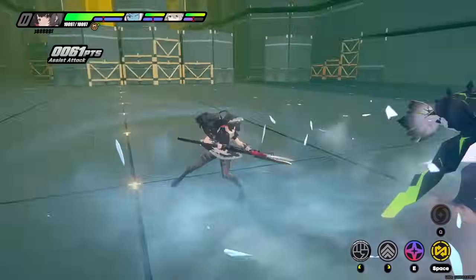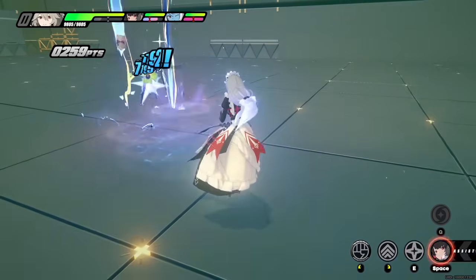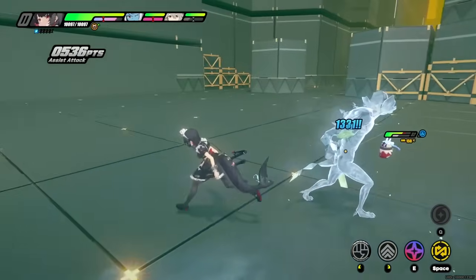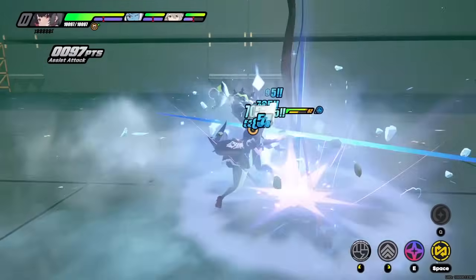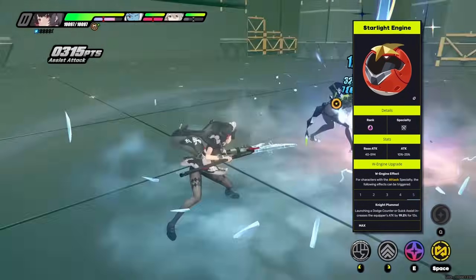All of this is without accounting for the real biggest winner of performing her special attack, which is allowing your main damage dealer to quick assist onto the field. This is especially important if you are using an attack character who has a Starlight W engine, since this quick assist will activate its passive too.